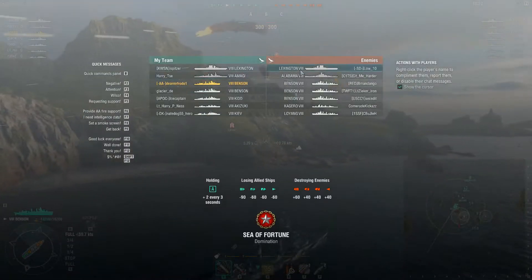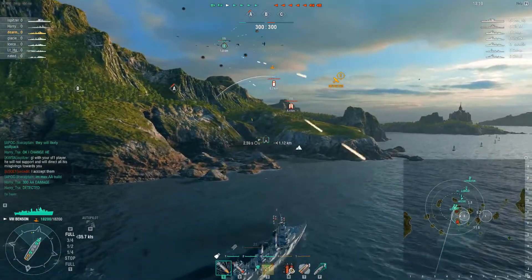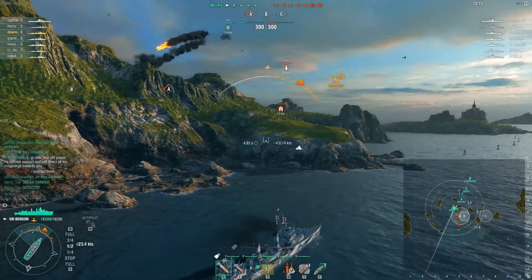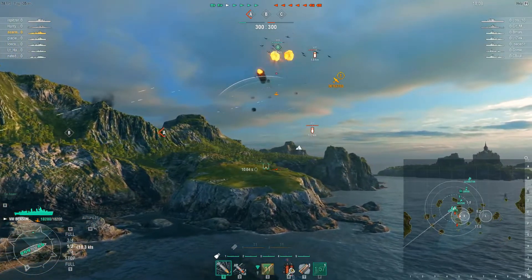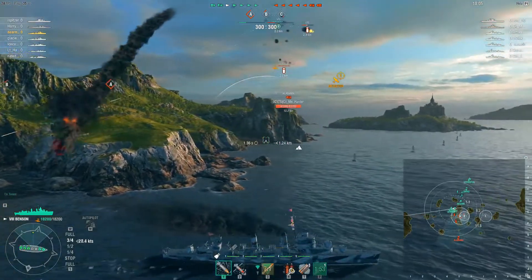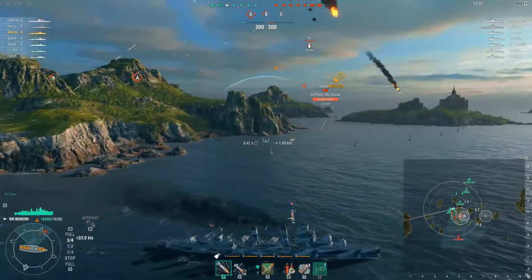And we've got Lexington versus Lexington. Now, Lexington has, I believe at this time, the lowest win rate of all carriers in ranked. So the nice thing about this battle is, well, one of them's going to win and one of them's going to lose — that'll get the stats closer to 50%, I suppose.